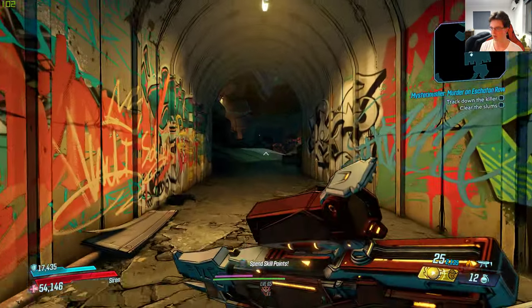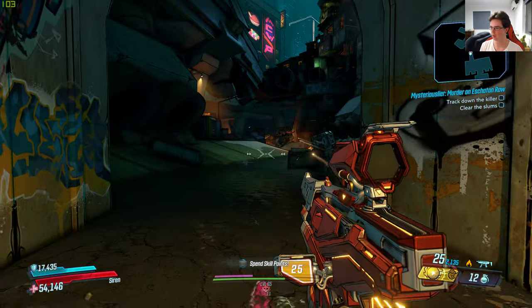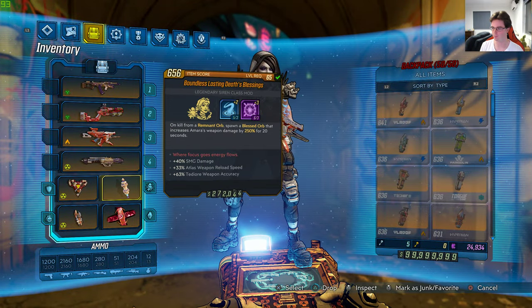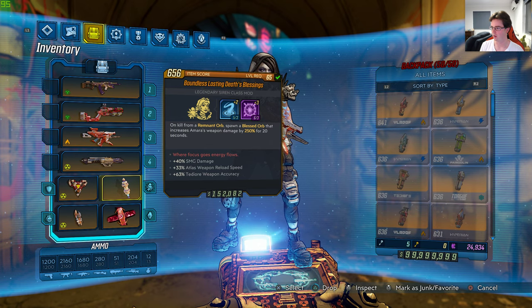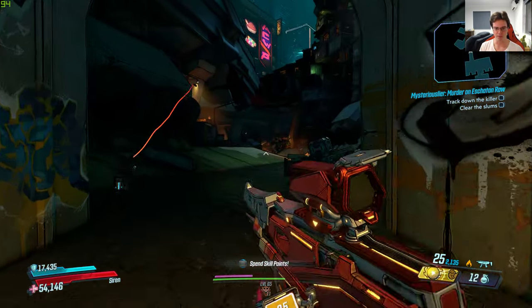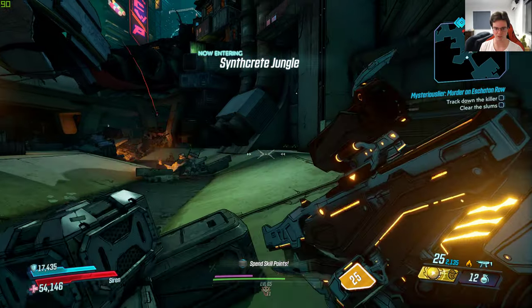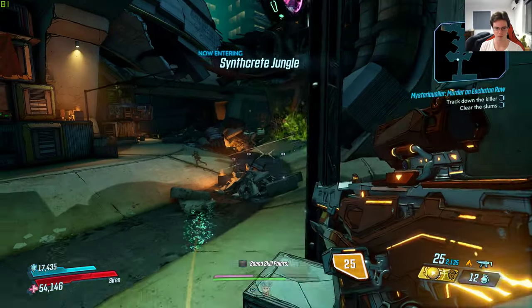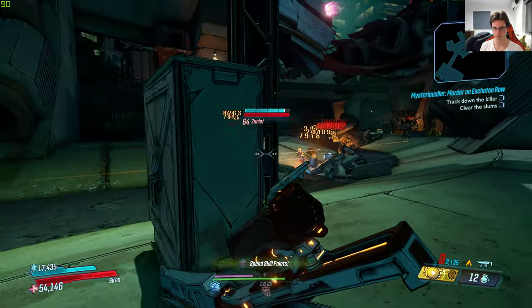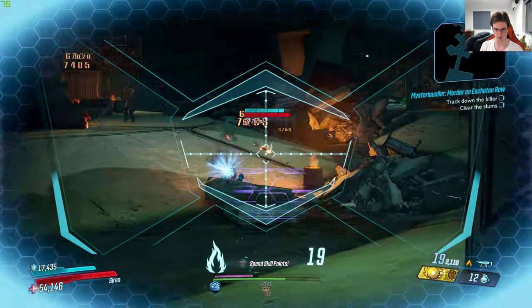Let's show this off in action. Keep in mind I got this class mod from a boss called the Seer, and the area is called Scryer's Crypt — that's basically the final area in DLC 6, which is Designer's Cut.